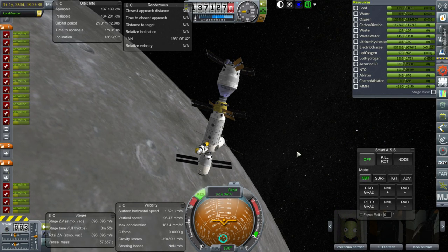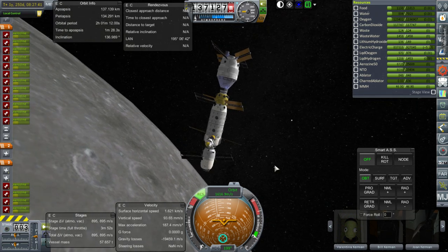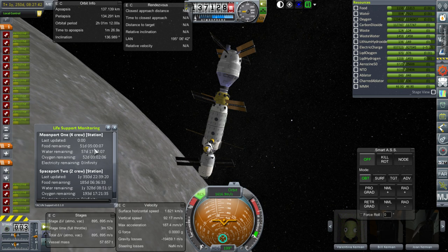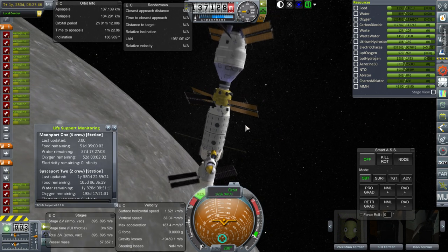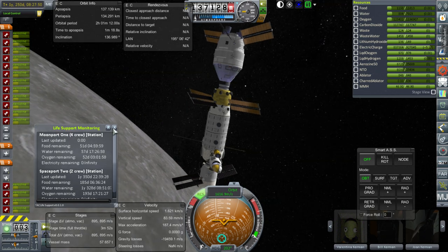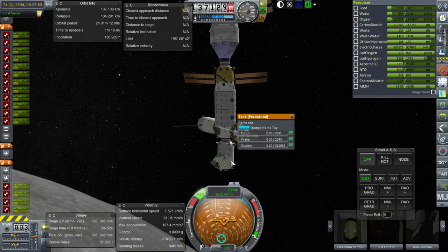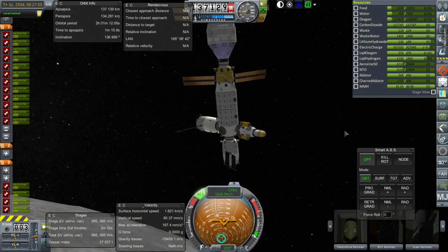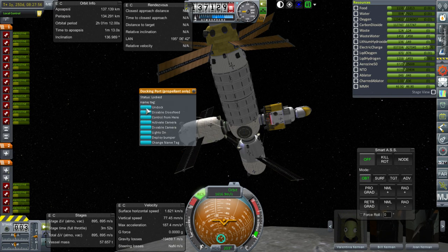Welcome back to the Realism Overhaul series in Kerbal Space Program 1.1.3. This episode begins with the lunar station, which has about 50 days of supplies. We also need to pay attention to Spaceport 2, which only has two crew. Some sort of crew rotation is planned - bring two back and bring one new crew with a new pod later. The two empty resupply vessels will be deorbited and crashed into the moon.